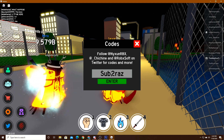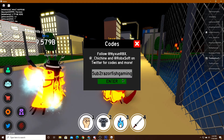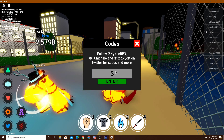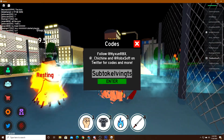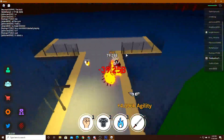Next code is 'subtofazorfishgaming' — boom, success! And then the next one is 'subtocalvin' — boom, success! Those are all the codes for the update today.